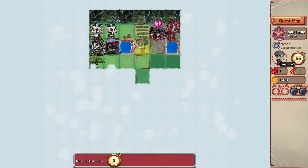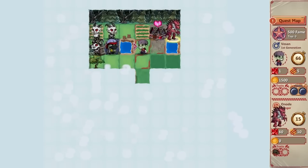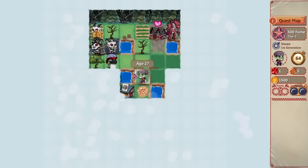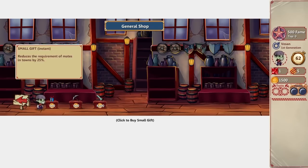That forest had a random 5 life. The towns basically generate mates for you based on what the people in that town are looking for. I'll go back there to see what that mate is about at some other point, but I want to explore a little more. Here is a general shop. A small gift reduces the requirement of mates by 25% — basically, mates are looking for either gold or fame depending on the mate.